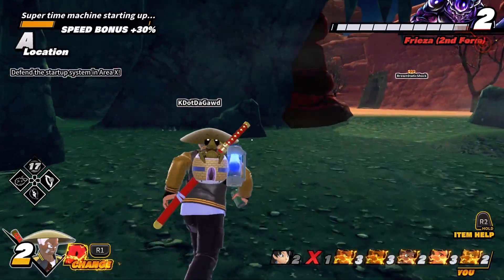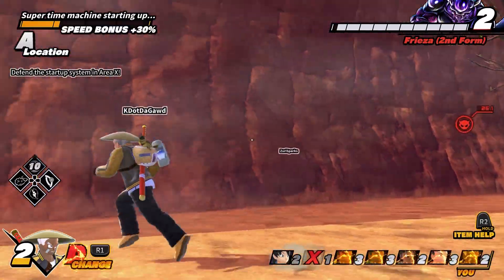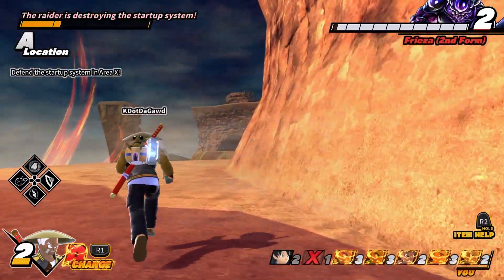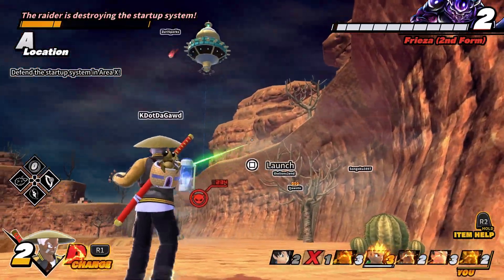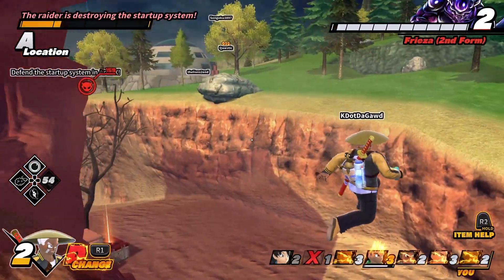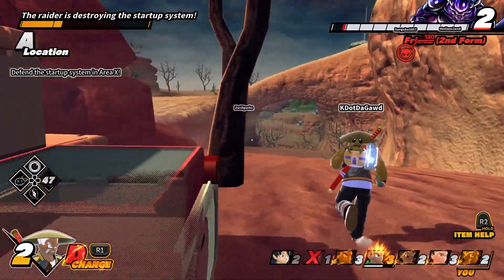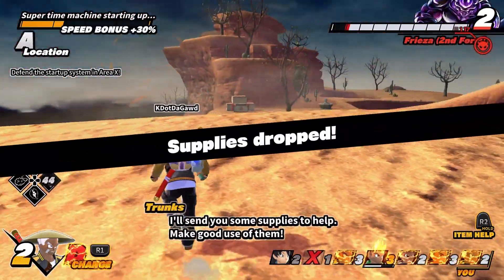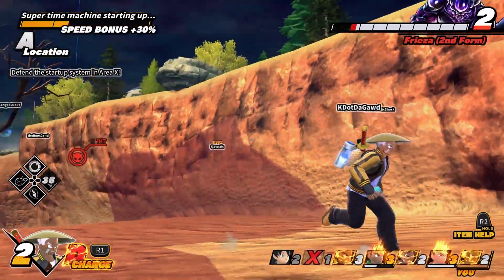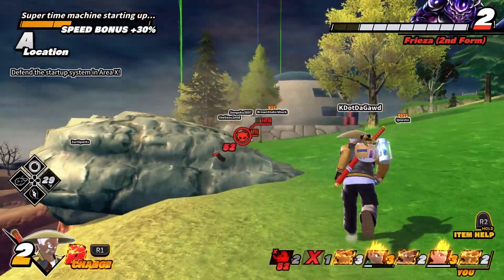I think Janemba would bring a totally different dynamic to Breakers, because we don't see many raiders whose first form is relatively easy to deal with — so there's an interesting power curve whether you're playing as the raider or as a breaker. As far as his moveset, we'd see his copy attack, his Illusion Smash, maybe his Reality Manipulation, and hopefully some telekinesis — I don't know how broken that would be, but I'd love to see it.